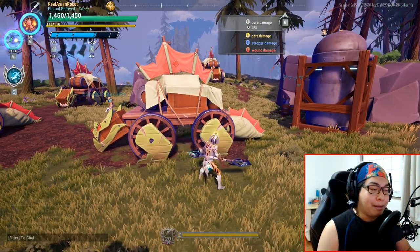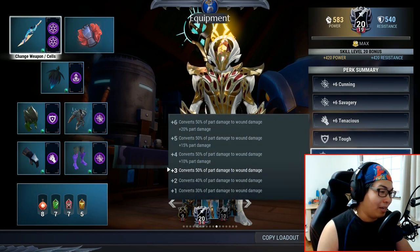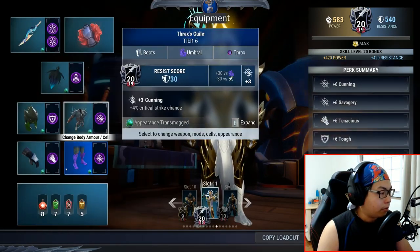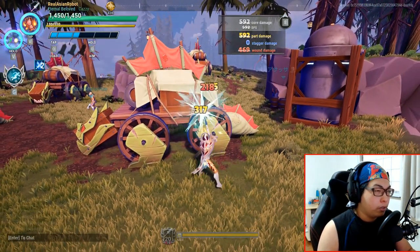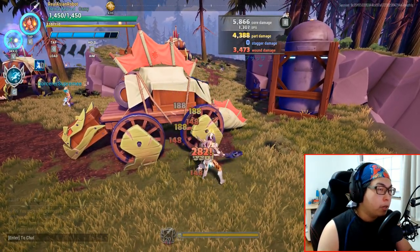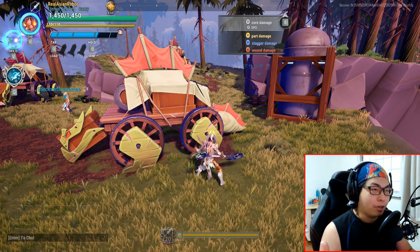This is in contrast to other weapons where your core damage matches your part damage. The reason for this is because this build contains Acidic. If we remove the effects of Acidic — watch this — one, two, three, four — the part damage and the wound damage sort of like half-and-half contribute to core damage. There's a bit of a difference there which you need to be aware of.